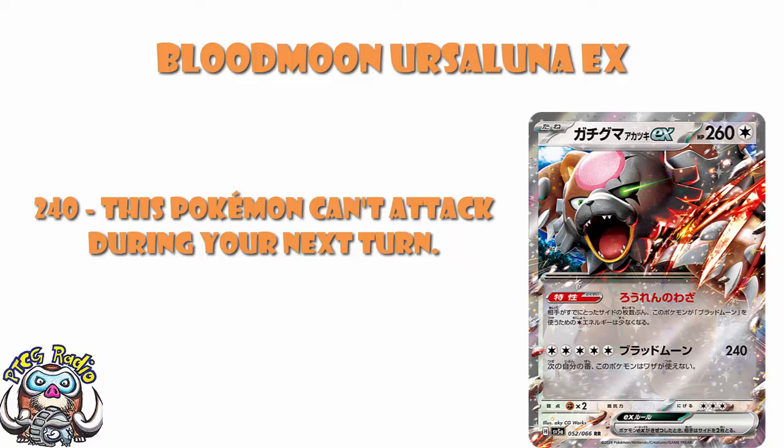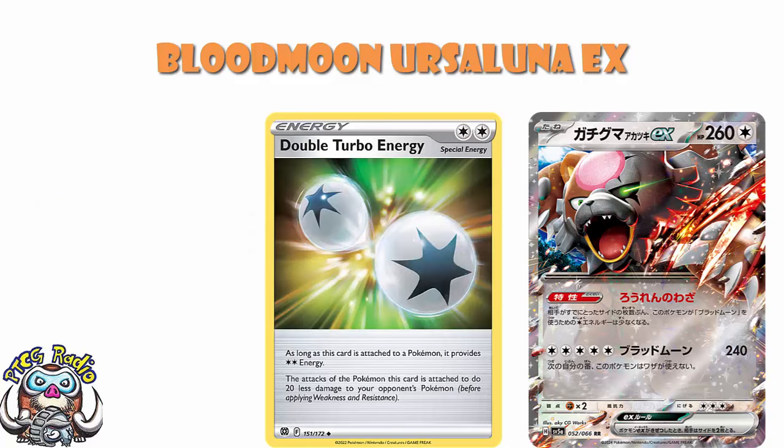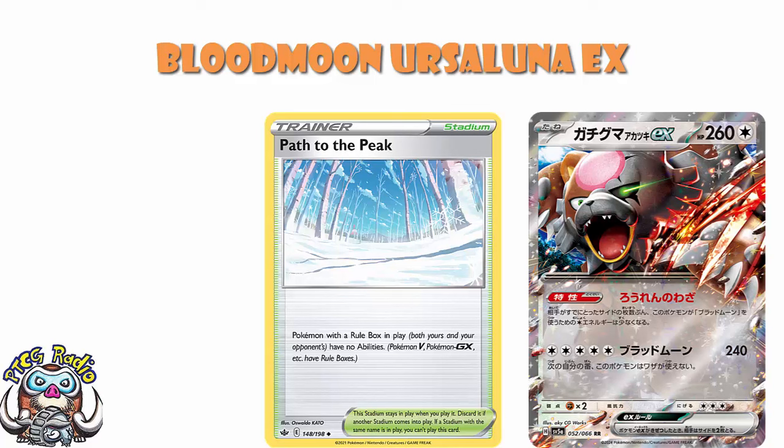Early game, this is kind of an annoying 5-energy attack. But by the time your opponent's taken a couple of prizes, it's a free-energy attack. By the time they've taken 3 prizes, use it for a double turbo. When they've taken 4 prizes, use it for a single basic energy. And then by the time they've taken 5 prizes - i.e. they've got 1 left to win the game - you're hitting 240 for zero energy. And I've got to remind you: Path to the Peak is rotating out. There's other ability lock out there, don't get me wrong, but Path to the Peak is what a lot of people would be using here, because it's just a stadium you can play down and boom - this ability turns off. Not the case here.